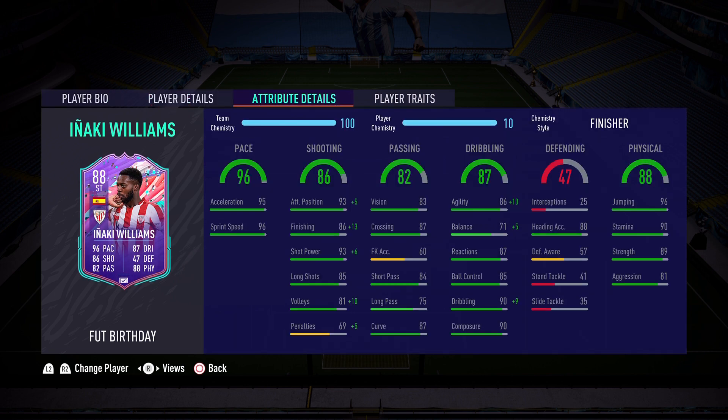What a fantastic card! If I enjoyed that Chan review, this review is going to be on another level. Iñaki Williams has 96 pace base, 95 acceleration, 96 sprint speed — no need to increase that. I've gone ahead and applied the Finisher chemistry style to boost that shooting of 86. Attack positioning goes up to 98 and finishing goes up to 99 — that is what you love to see.